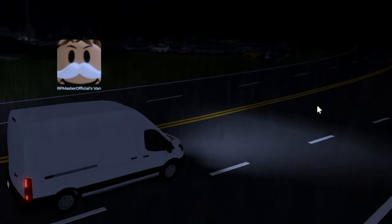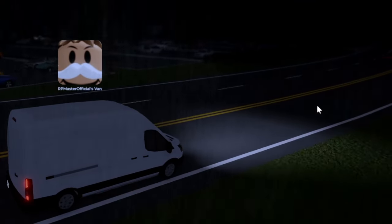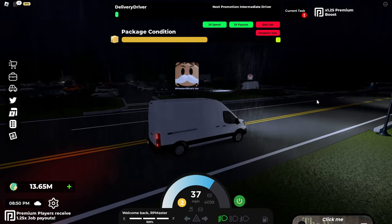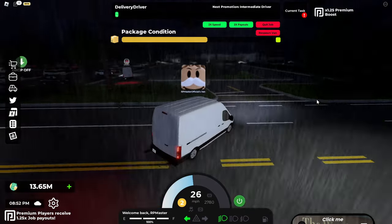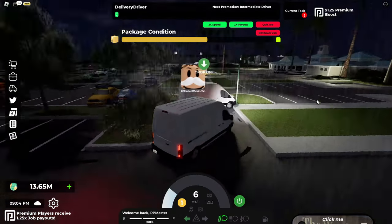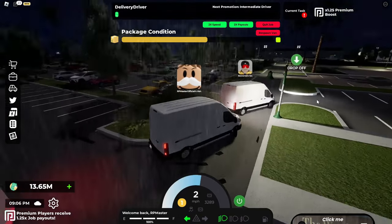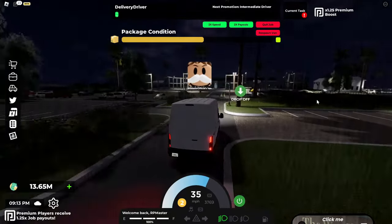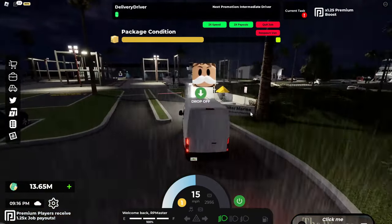Me and this other delivery driver seem to be going the same direction, and we're supposed to turn in here. We got the same drop-off — seems like it's over at the fish store or something. Hey, move sir, you're blocking traffic here! The weather isn't really too good today, but that's fine. Jupiter Marina — let's drop off our boxes here.